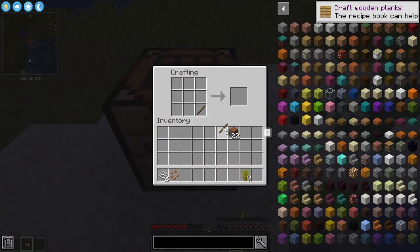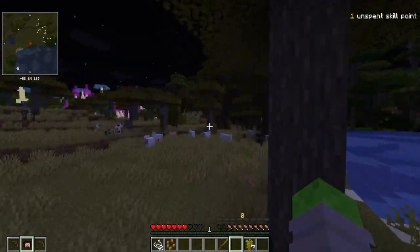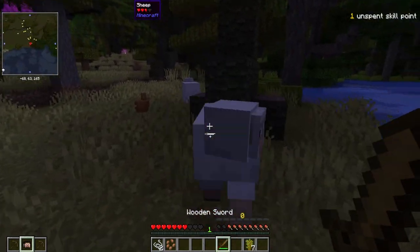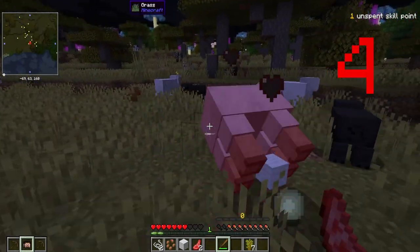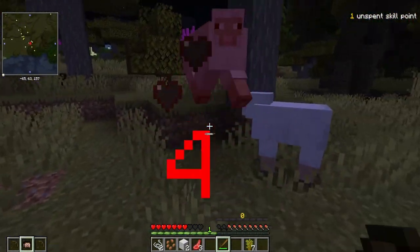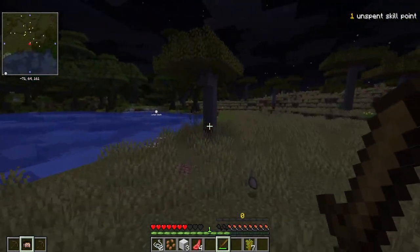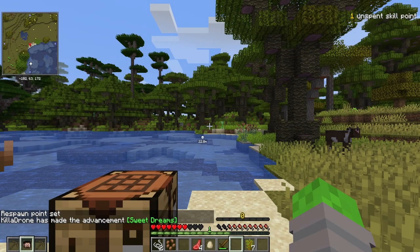Let's get a crafting table down, and a sword — a sword sounds like a good idea. Then we will go kill some sheep so we can get a bed very quickly, because I'm scared of the night. I don't know what this mod pack completely has to offer. Three wool. Let's sleep away the night. And that feels safer already.